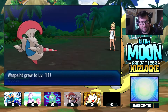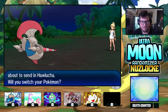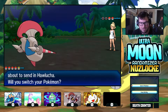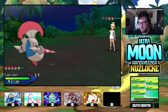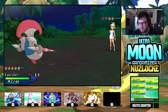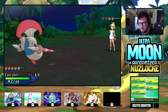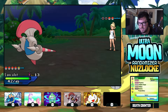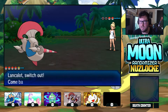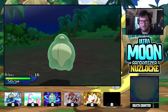I thought it was gonna give me a level. Hawlucha — Flying Fighting. You don't help. Oh, actually yeah, you will work because you have Rollout, which will help out.